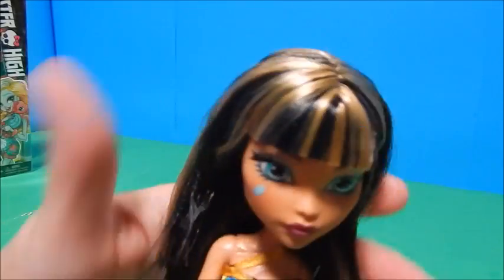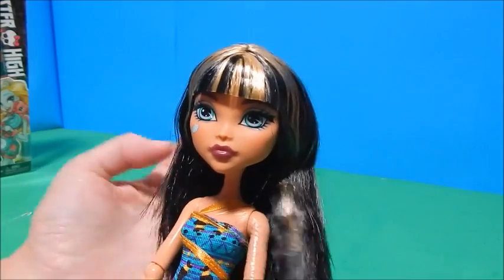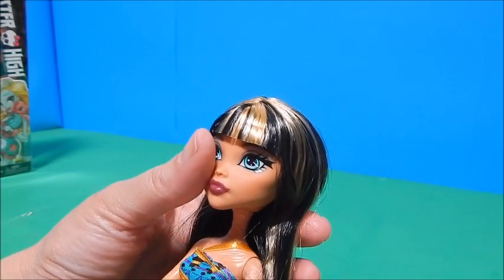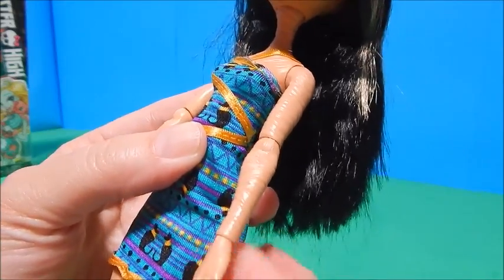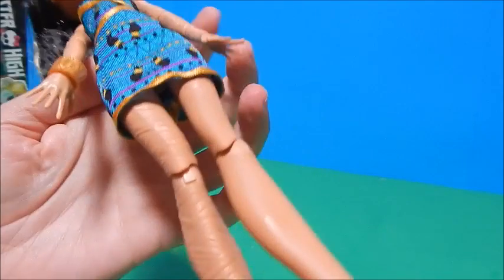I've seen Cleo with actual gold strands in her hair before, but this one has a kind of blonde-gold color and I actually really prefer it — it gives the same effect but the hair is really soft and easy to brush. I have a wave one original Cleo here to compare in a minute. This new one doesn't have earrings or earring holes. Something new I'm noticing is she has mummy wrap skin, which I think is actually kind of creepy — maybe some Monster High purists will appreciate that. It goes down one leg while the other leg is plain.